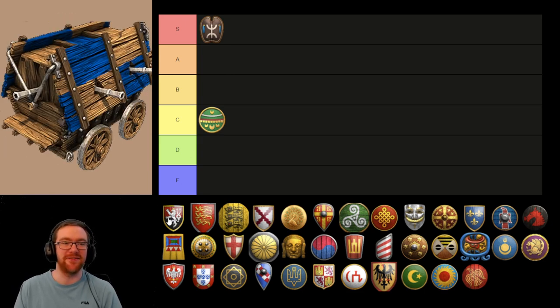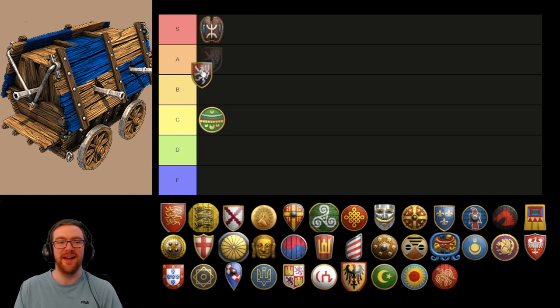Next up we have the Hussite Wagon. I'm leaning towards an A or an S tier for this one. I think there are arguments for it to be S tier, but the problem with it is it's so expensive to mass with the wood cost being so high, and it's sort of awkward and clunky in terms of using it against other units a lot of the time. But on something like Arena it can definitely be quite useful. On Arabia I'd say it's just a little bit too slow to be the bulk of your army most of the time.